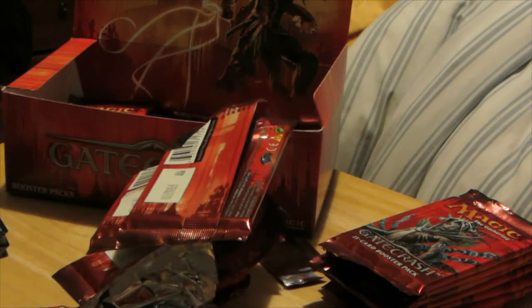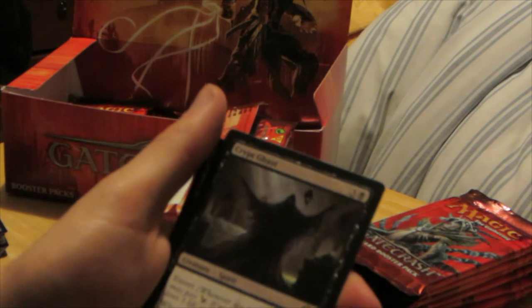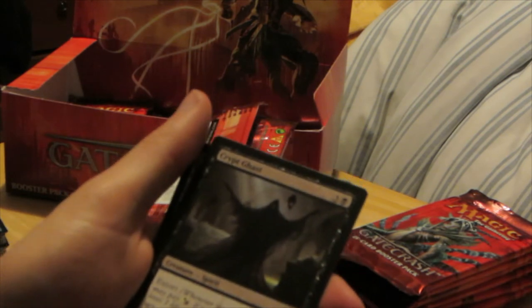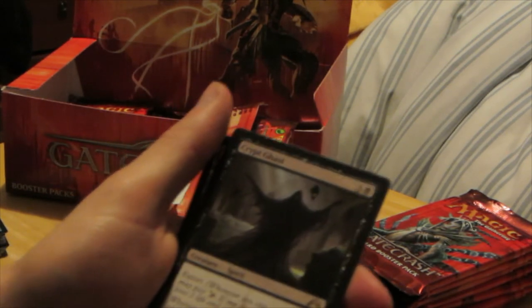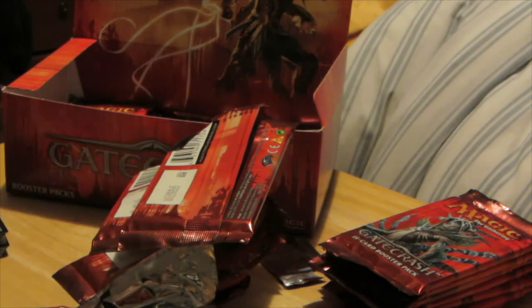I'm going to try and do a tech deck at some point with the decks I'm making. I have half a Borrows deck right at this moment. We have Tower Defense, Homing Lightning, Cinder Elemental, and our rare is Crypt Ghast. Extort. Whenever you tap a Swamp for mana, add one more to your mana pool. Not too bad — four mana. Pretty good.